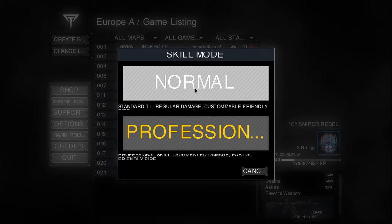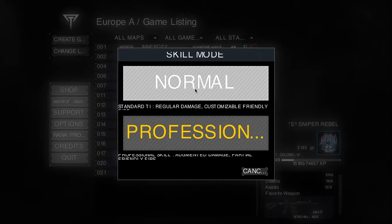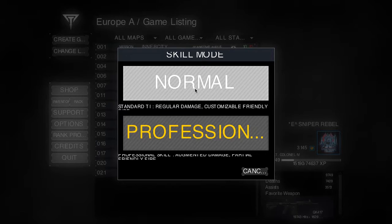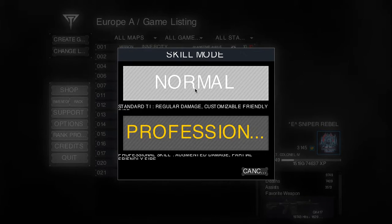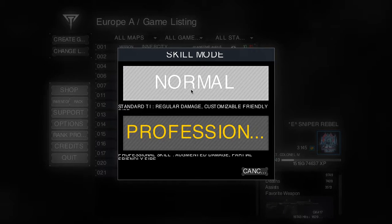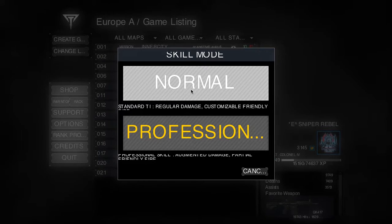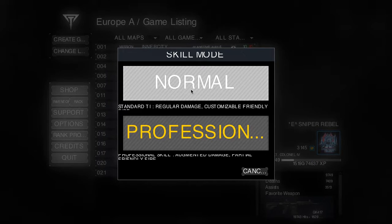Normal can have every single ranked person in there. But professional — you take more damage in professional skill mode. I highly recommend normal because what damage your gun does is what it does. Professional: if you're level 20 and above, whatever gun you use, the damage most likely does about 20% more.